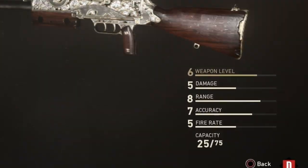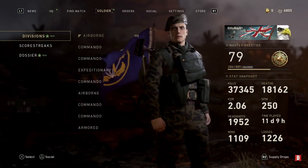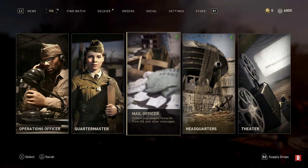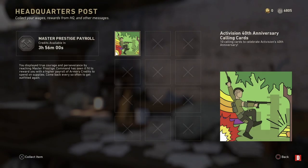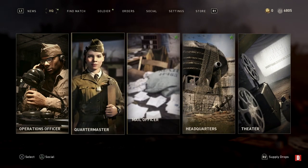The weapon stats: level six damage, five eight range, seven accuracy, five fire rate. Also this week guys, if you go to the mail officer, everyone who's got an account gets an Activision 40th anniversary calling card — you can get 10 of them. I'm not going to go through them all, you guys can just unlock them and have a look for yourselves.